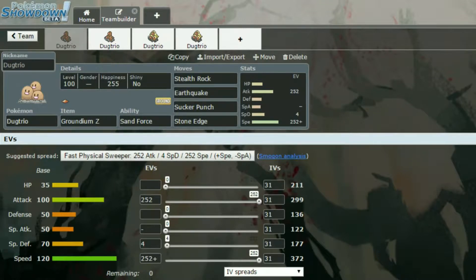We're going to start off with this first Dugtrio which has a Groundium Z as its hold item. Then Sand Force, because that increases 1.3 times on rock, steel and ground type moves.